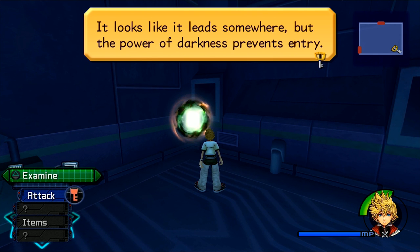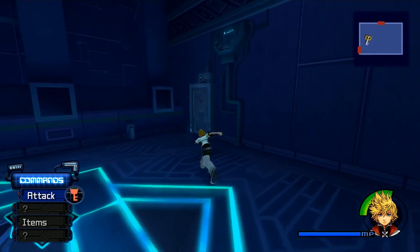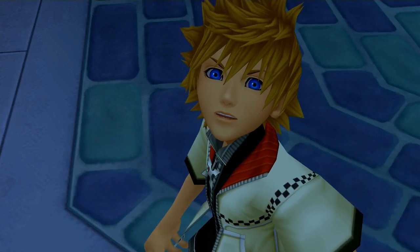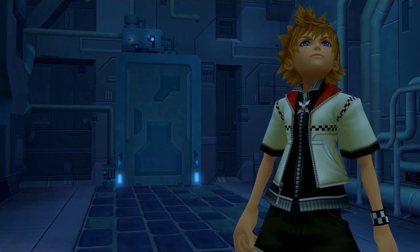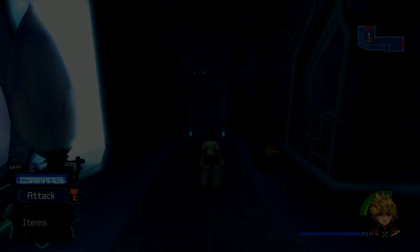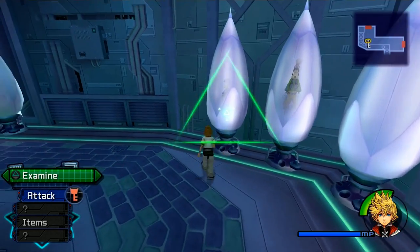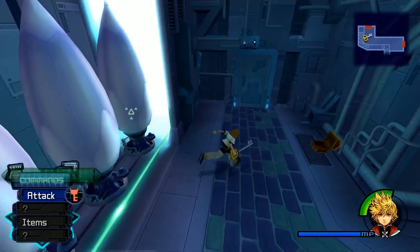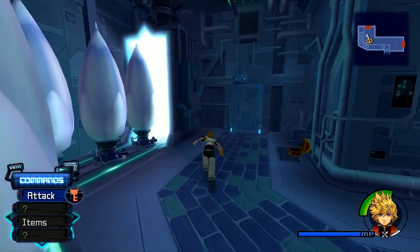Right here it looks like it leads somewhere, but the power of darkness prevents entry — he can't actually use it. Very interesting. So we could go through this door which leads to the computer room that we were in before and we could save, or we can proceed through this door. What else are in these pods? It seems only the power is on. Donald and Goofy are here — Goofy is sleeping inside, Donald is sleeping inside. No Jiminy though. He's probably just too small to see. Right there we can grab a high potion out of this chest, which is pretty wonderful.